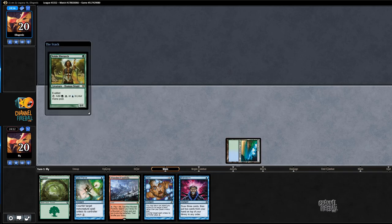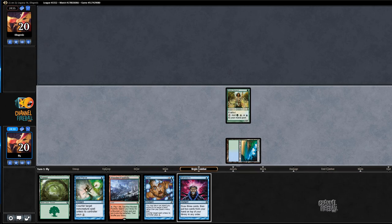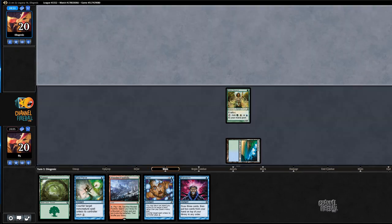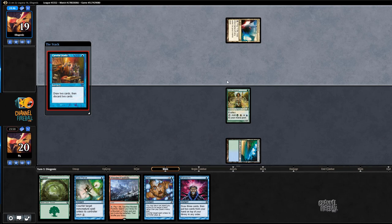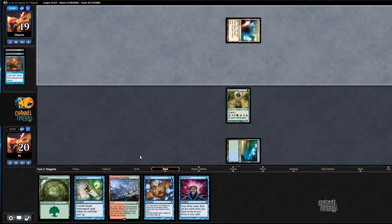Noble Hierarch deployed to the battlefield. Let's see what our opponent's doing — a Mana Confluence. So probably Dredge. Yep, Dredge. I should have Dazed that — that was stupid. Off to a good start. I should have Dazed that, that would have been good.